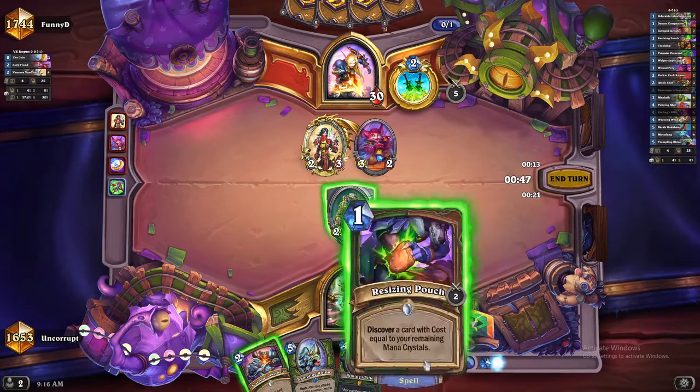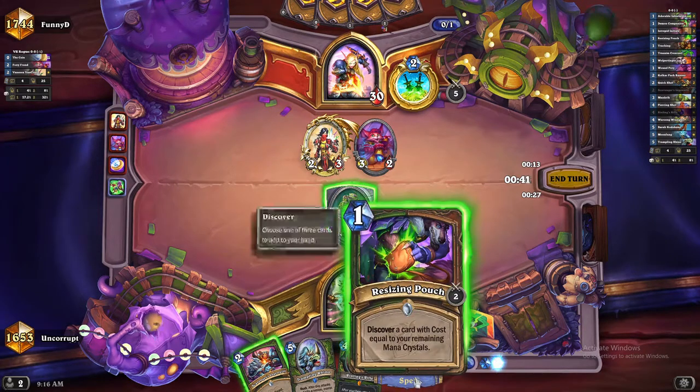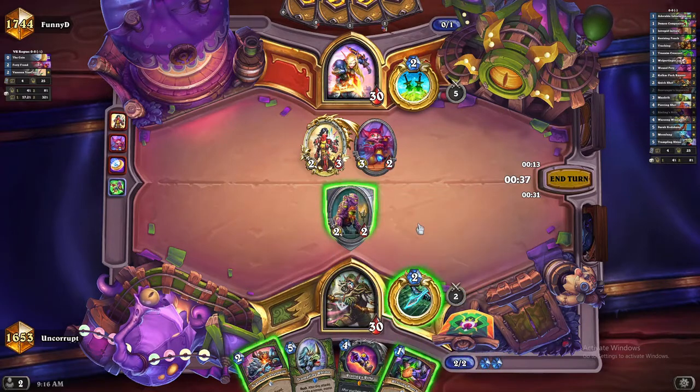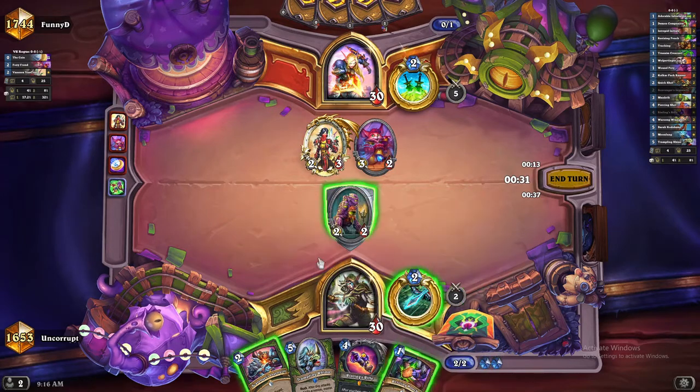Resizing Pouch is in hand but there's really no use for it — it's not a good play in this situation. The only thing we could potentially find that we might want for a one mana card would be maybe a Wound Prey to be able to kill the Foxy Fraud, or possibly an Arcane Shot to kill the Foxy Fraud. But there are just so many different one cost cards that we're probably not going to get anything useful.